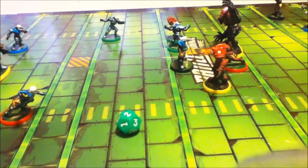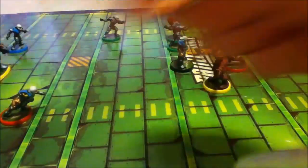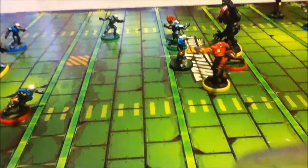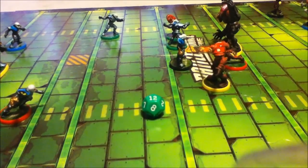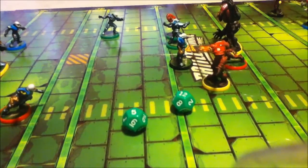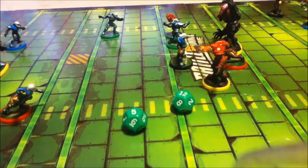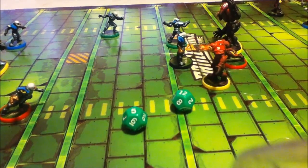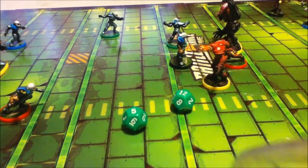We're both rolling green dice - equal odds at this point. I rolled a five - John's man has gone down. Was he one of the named characters? I don't think so - there's only three named characters per team.